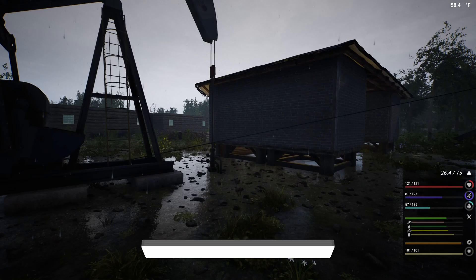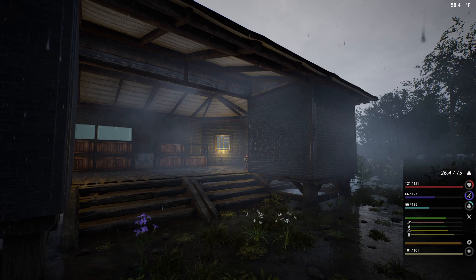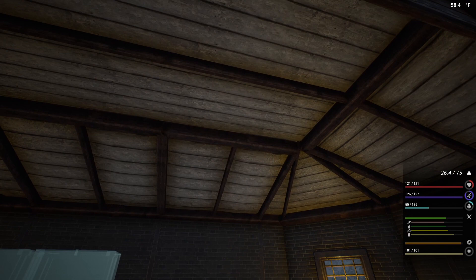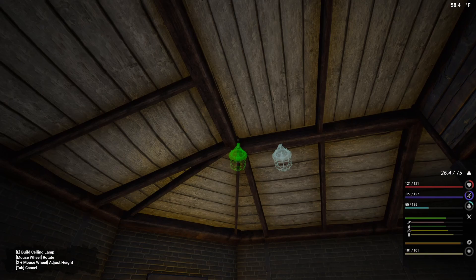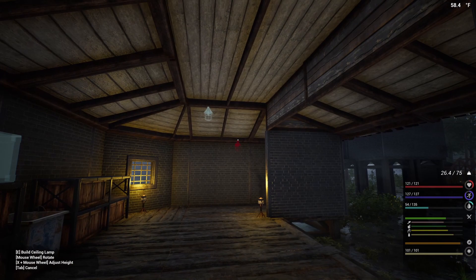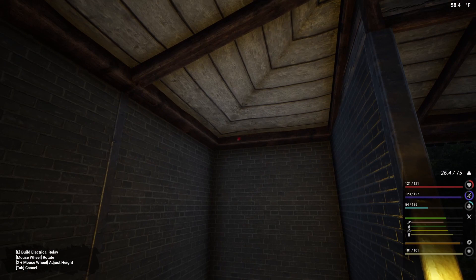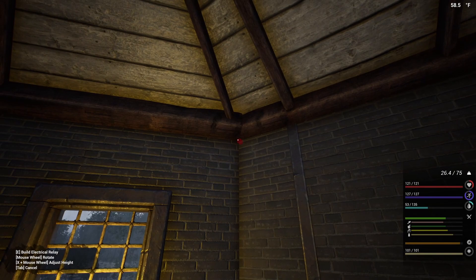The first thing we need to get up and running is this oil extractor right here. To do that we're going to need relays - I'm thinking about pulling it from there and bringing it into this area. This also needs to have lights too. Let's go ahead and put the blueprints for that furniture. This is going to require so many turbines - crazy. I need to have relays so that I can avoid having to make a bunch of boxes.